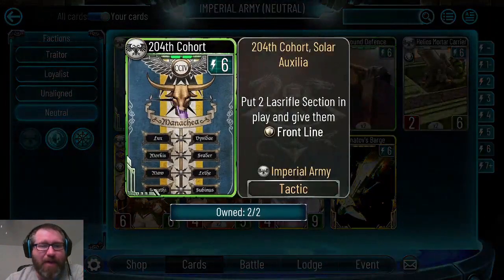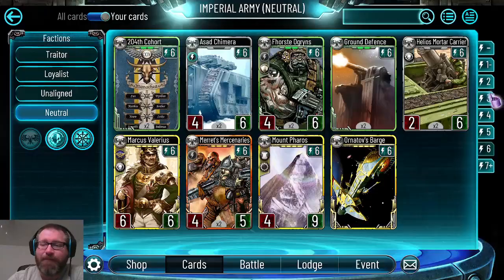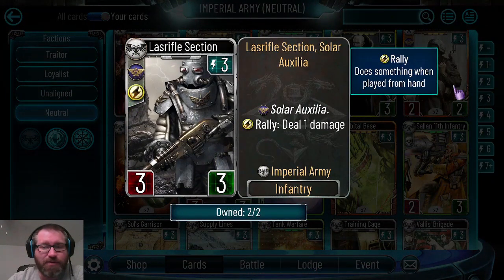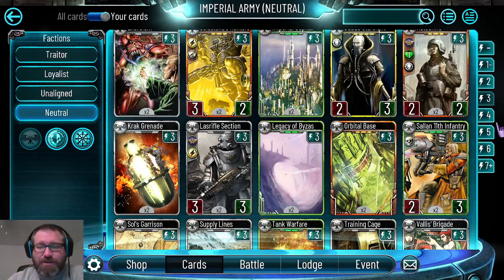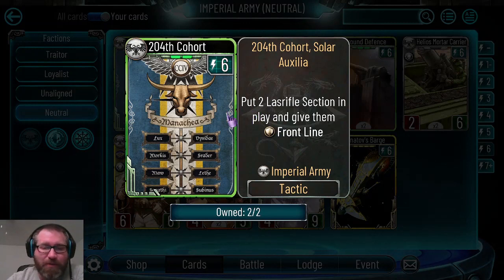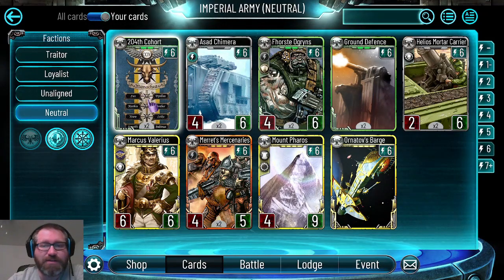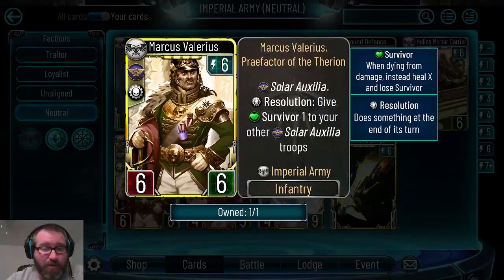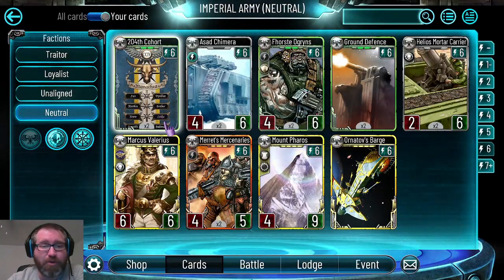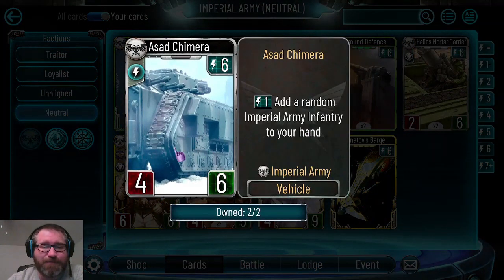The 204th Cohort is a tactic that puts two Last Rifle Sections in play and gives them frontline. Last Rifle Section is the three-three - you won't gain the rally effect, but they are solar auxilia. You get two three-three frontlines, which is nothing fantastic unless you're playing a frontline deck. Even then you're talking six energy total and you'd never play them both in the same turn without multiple cost reduction cards like Tactical Brilliance.